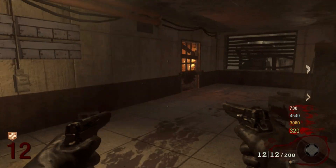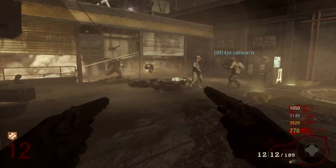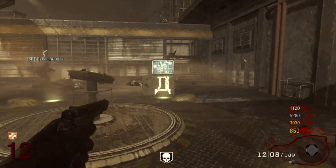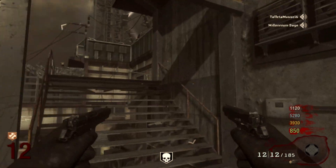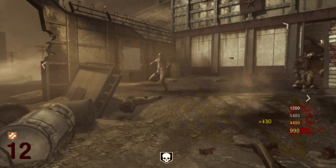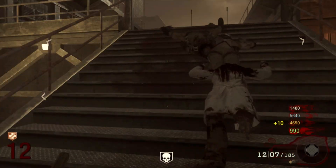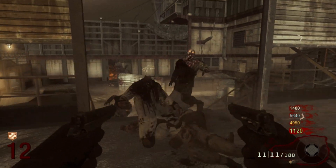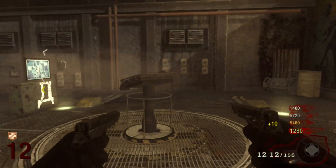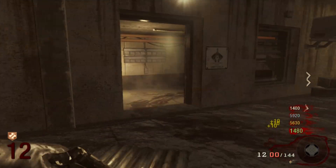Coming in at the number 2 spot, we have the insta kill. The insta kill can get you out of so many situations — whether it's round 1, 10, 20, or 200, it is a one-hit kill for the zombies. You can knife them, shoot them with a pistol, throw an RPG, punch them in the face — it's a one-hit kill no matter what you use. And even if you're trying to revive someone who's down, they can shoot their pistol at the zombies to give you a chance to revive them. That's why it comes in at number 2.